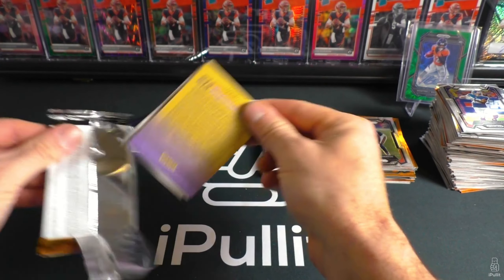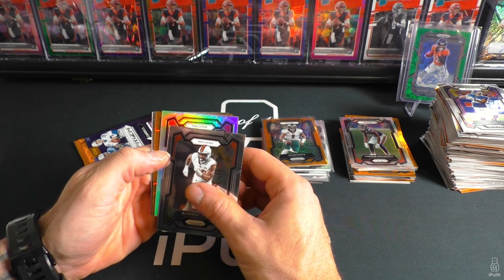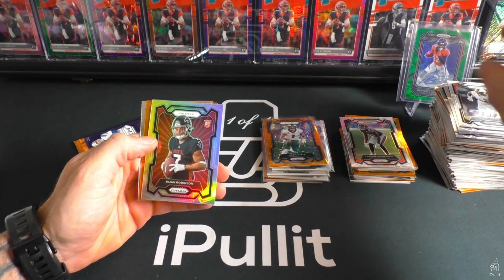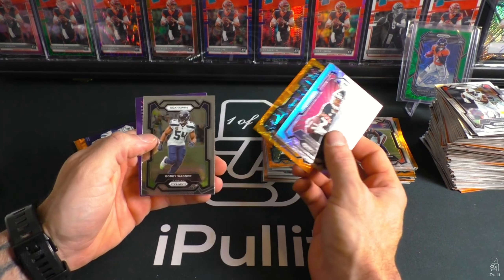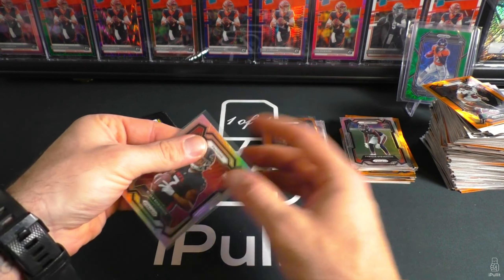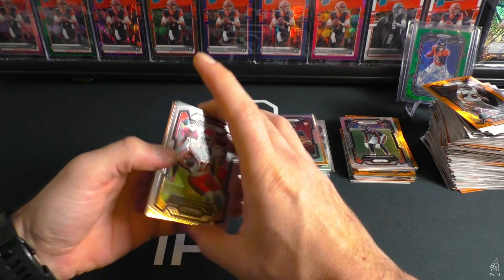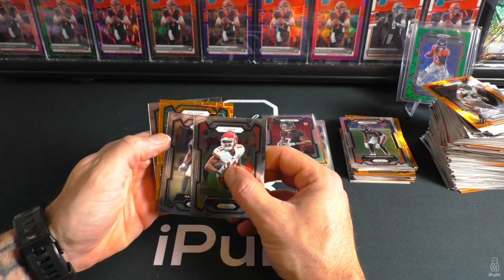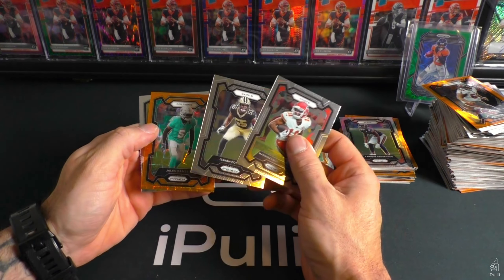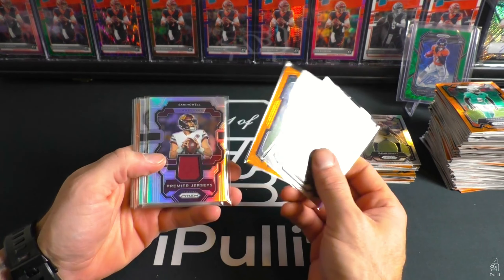Rookie silver is a hot commodity — oh, got a variation silver! Falcons Bijan — at least, all right, there we go, here's a Bijan! Vita Vea, Bobby Wagner. Final pack of the rip — let's see if we can get a CJ base or an orange laser. Fosky. No — Jalen Ramsey and Cam Jordan.